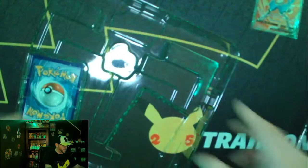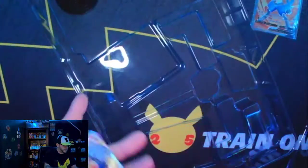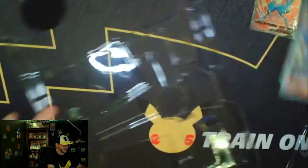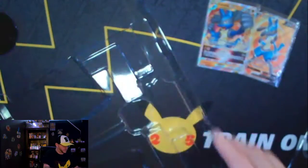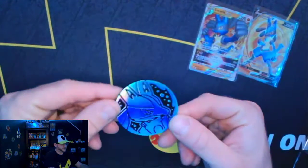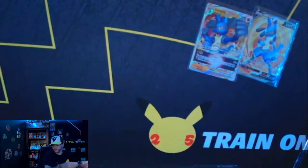Yeah, that pin's really cool. Sleeve these promos up. Very nice promos. And then the jumbo card is the same as the smaller one. There's a coin — very good coin. Put that off to the side.